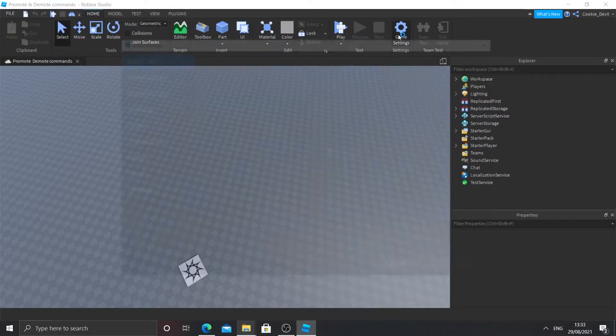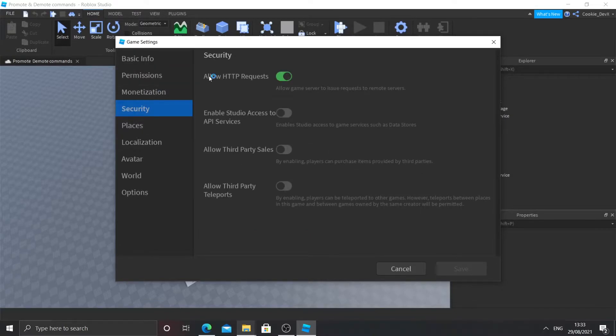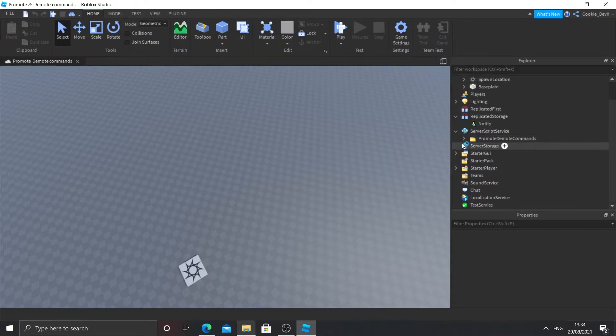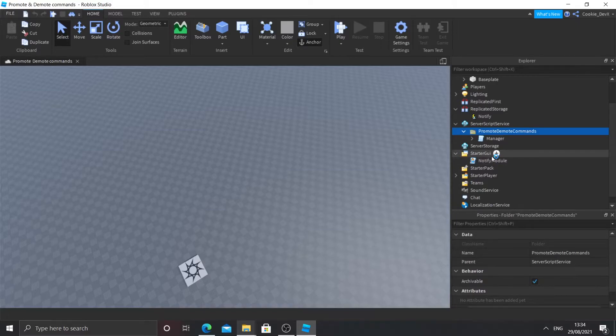To do this go to Game Settings, go to Permissions, then down to Security, and then make sure Allow HTTP Requests is enabled. In Explorer we have these new folders. Make sure that the notify remote event is inside of Replicated Storage, the promote demote commands are inside Script Service, and the started UI has the notify module inside of it. If it's not like that, just make sure it is. The only bit we need to worry about now is the script that says Manager.